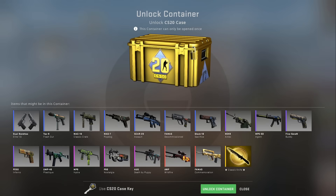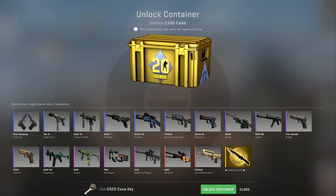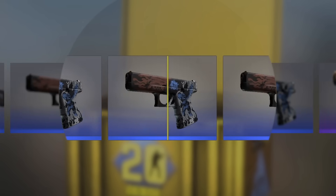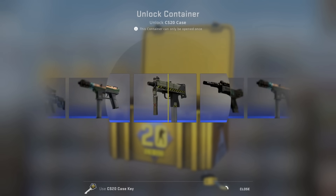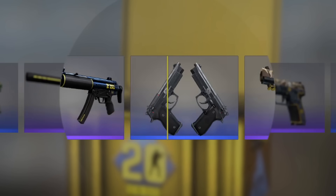50th case — that is insane! We've gotten one pink which is the P90, no reds, rarely any purples that are good to even play with, and of course no knife. I'll buy 50 more cases — I've just bought 50 more CS20 cases. Give me a knife! We ain't stopping until we see the gold!